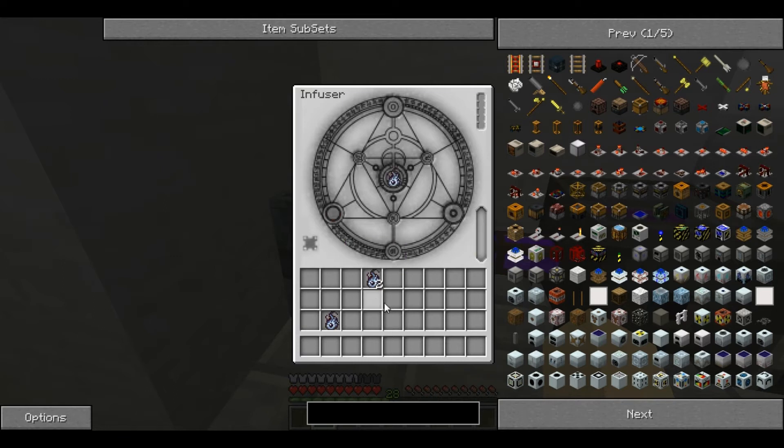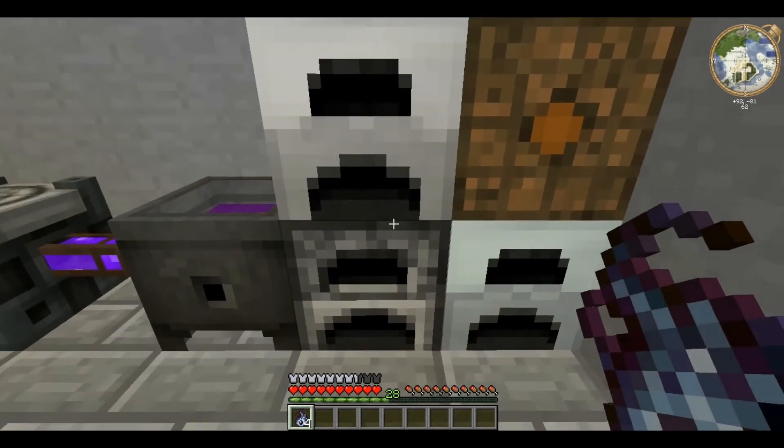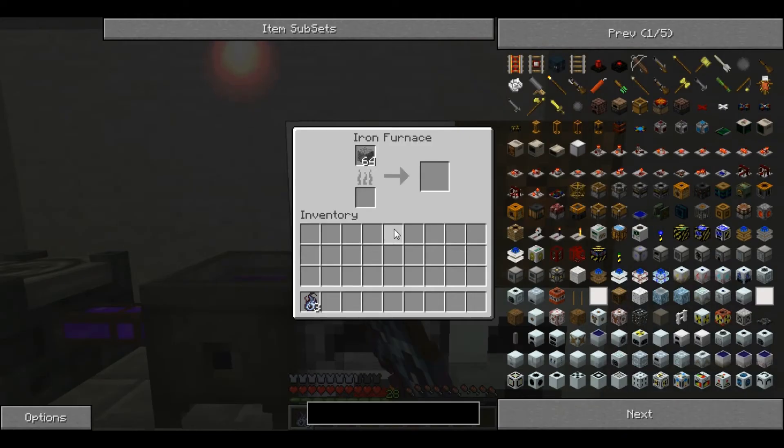Note that you can also use charcoal in this. An Alumentum is a fuel and it burns 10 times longer than coal. A single Alumentum can smelt an entire stack, even in an ordinary furnace.